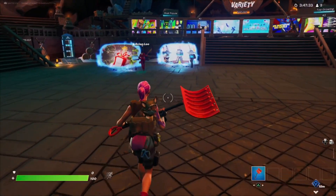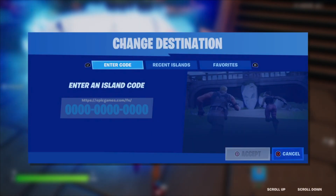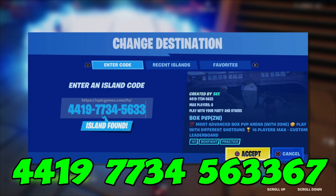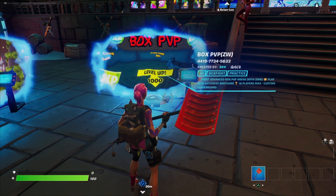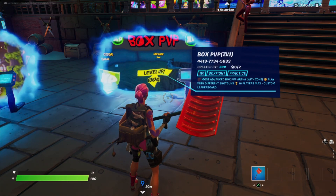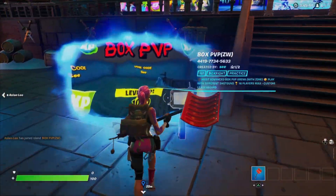Let's quickly start. We're gonna go into creative and use the first code to get to this island. You wanna make sure it's version 67 so it will work, otherwise it doesn't. Once you have loaded the island you wanna enter it, and then whatever console you are on or on PC, you wanna press the options button once you are in the island.